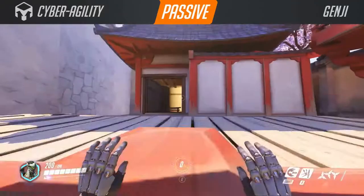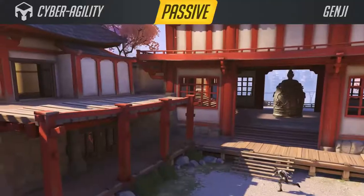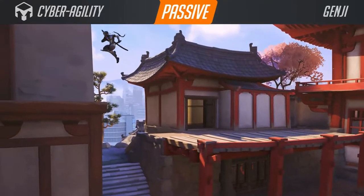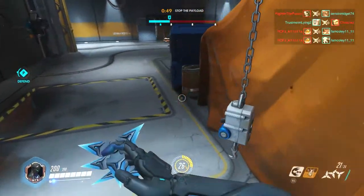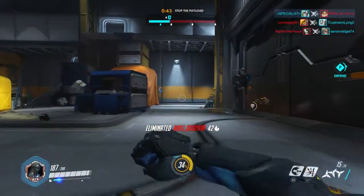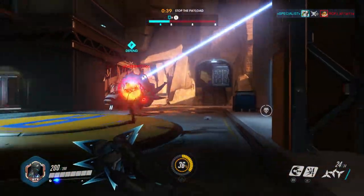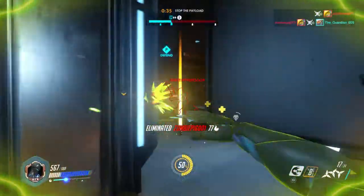His passive ability is similar to Hanzo — he can climb walls, but he can also do a double jump, which Hanzo can't. If you know how to use his double jump and his shurikens, he is probably close to or even harder to hit than Tracer. He is a level 3 difficulty, and it's for a good reason because he is hard to use and hard to hit.